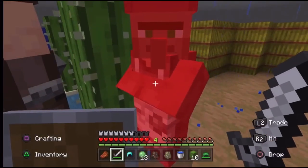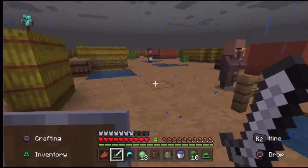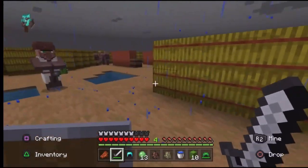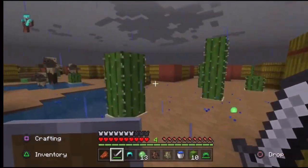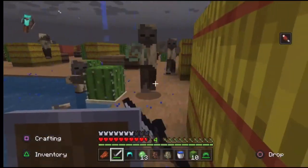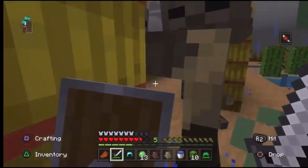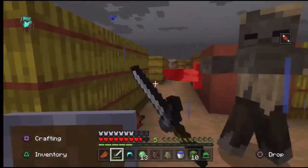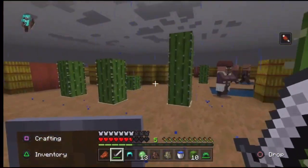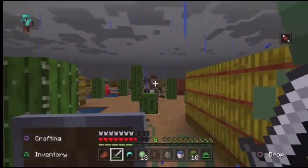I'll switch to survival, give myself some gear, and the goal is to defend the villagers from the horde of husks. The more villagers that survive the better — and maybe if I can survive too, that's a bonus. Alright, the shield makes combat so much better. Die! I need to watch out for the cactuses — some of them are like three blocks tall now.